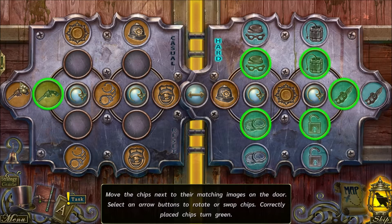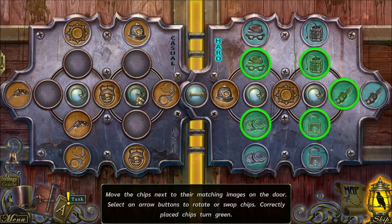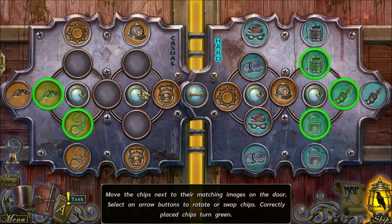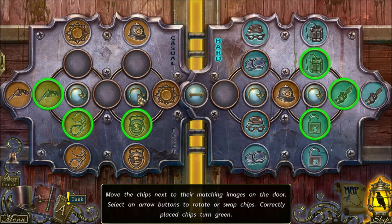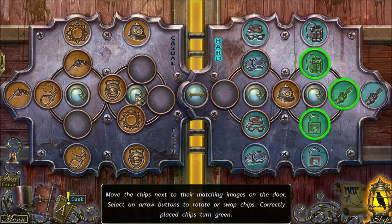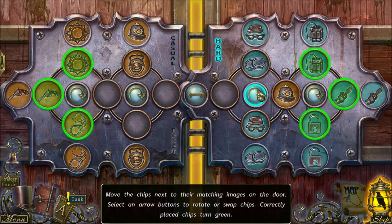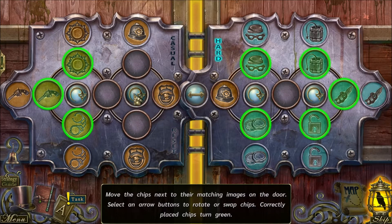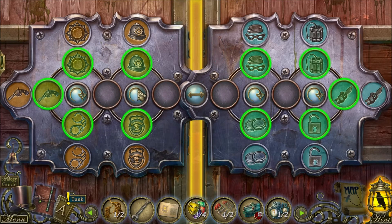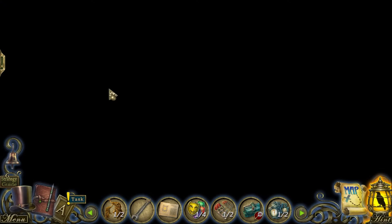Now we're going to do the exact same thing on the left side. I want the gun on the far left, and I need those handcuffs below the gun. I'll move the handcuffs into place - good. That's actually a detective's patch, not a sun. Let me get the sun piece moved into place and the far left side done, then get the detective's helmet opposite the badge. You can solve that puzzle more quickly, or just use the skip button to skip it entirely.